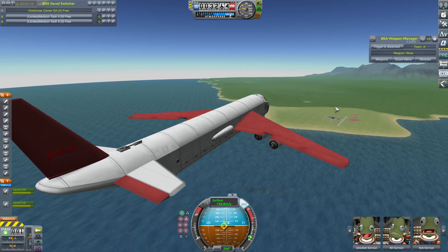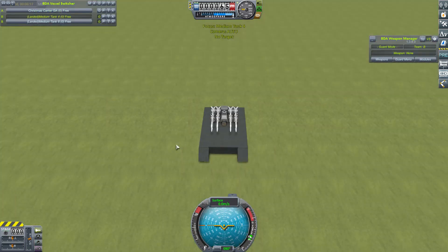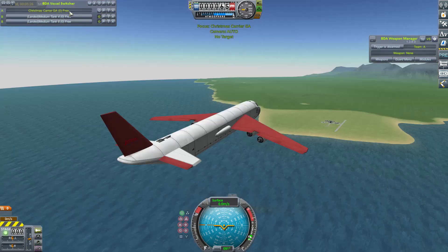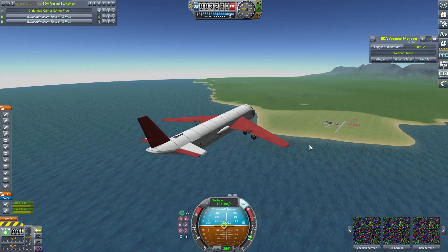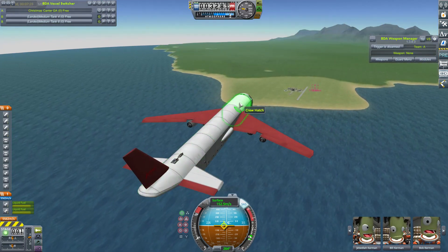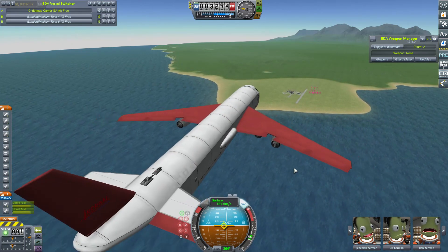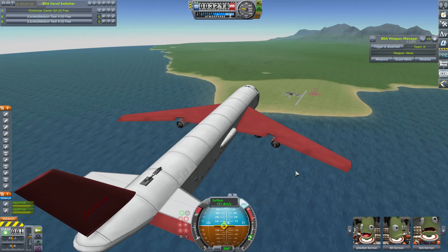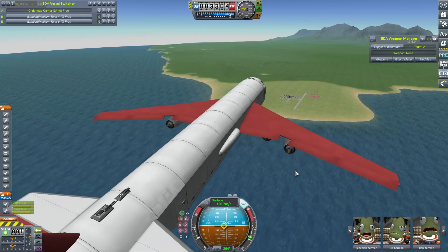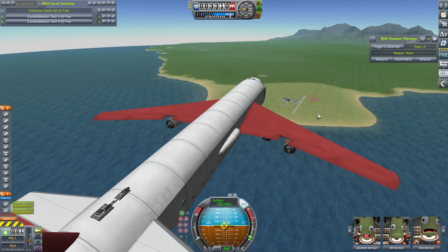We're on our way to the KSC to deliver presents, but I think they're on the naughty list this year because they don't seem keen to receive them. In fact, they've set up a surface-to-air missile unit and a goalkeeper cannon unit as a little welcome party. What I'm going to do is get to within range, with this little Christmas aircraft carrier within about ten kilometres, and then we'll release our little units.